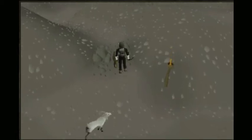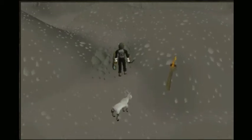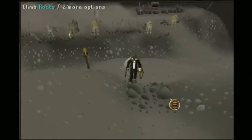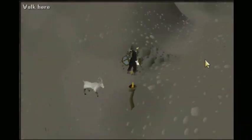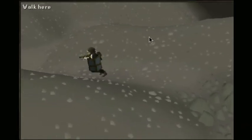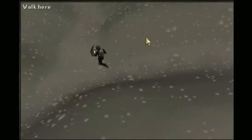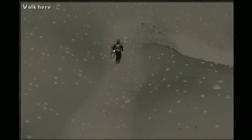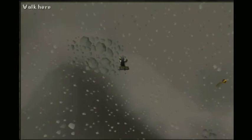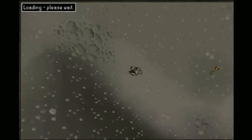This is basically a setup. I could probably make an entire video on just how to do Aviansies, but this is just a quick overview. I might do that later. But you're going to need the climbing boots because you have to walk over these things. So you're just going to run, run, run through all of this, all the way until you get to that place where they chuck rocks at you. Just follow this path — you really can't get lost.